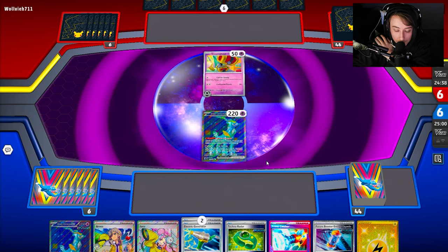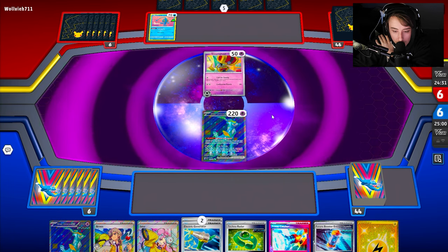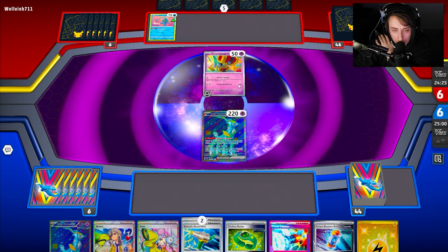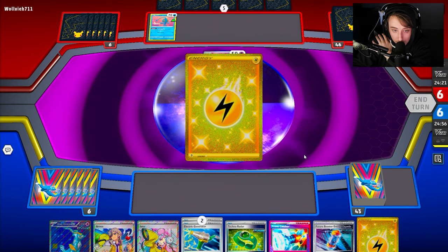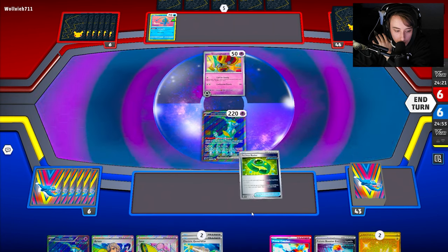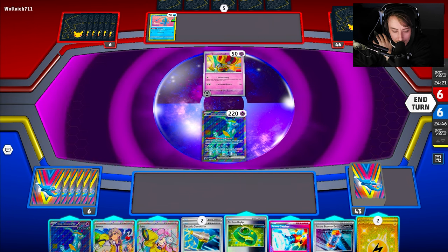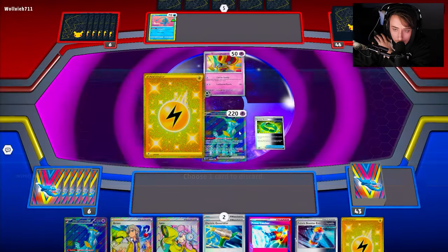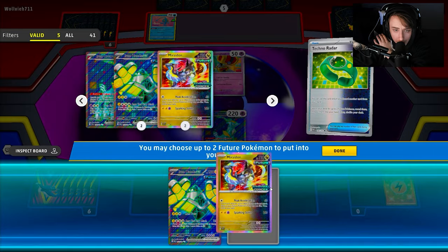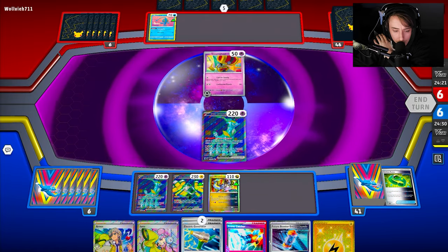There's a Manaphy, so depending on what my opponent does we'll Prime Catcher up Gimme Ghoul just to take the quick prize with the Miraidon. My opponent actually leaves Gimme Ghoul inactive, so we'll go with our setup. The setup is actually fine — we don't need to Arven for much, so we'll grab Iron Hands and Miraidon. We'll go Crown, Hands, Miraidon, Generator. If we hit two off this Generator we can attack.